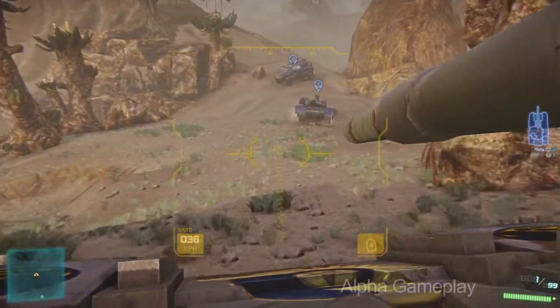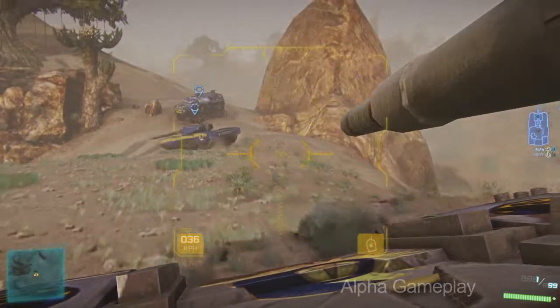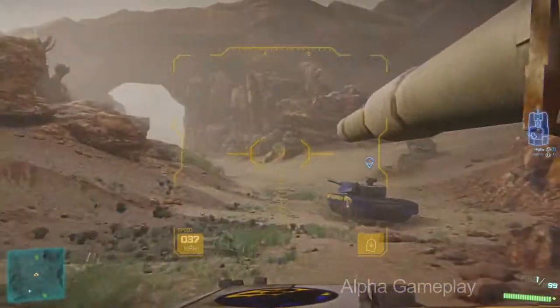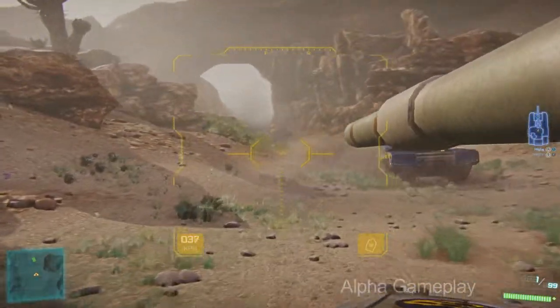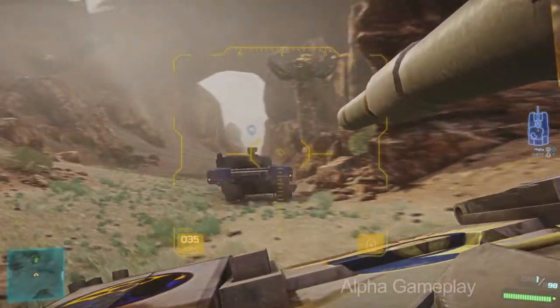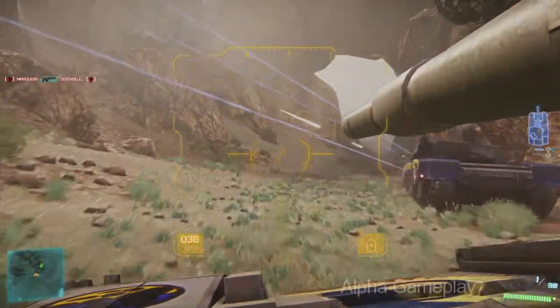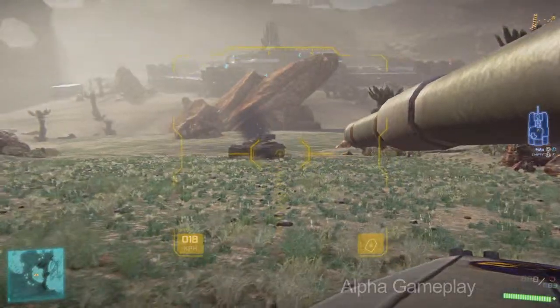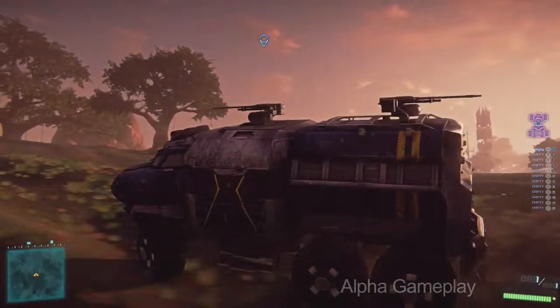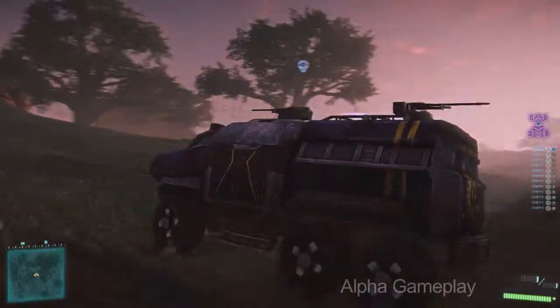Now we've switched over to ground vehicles and I've got myself a Vanguard tank. Similar to the Reaver, I can customize this in a variety of different ways, making it a really strong anti-tank tank, or a really strong anti-infantry tank, or even a really good anti-aircraft vehicle. Each Empire has their own unique battle tank with its own cool customizations. But Planetside 2's ground vehicle gameplay isn't limited to just tanks. We have support and transport craft such as the Sunderer, which allows an entire squad of my teammates to get from one location to another.